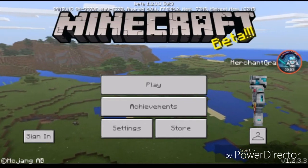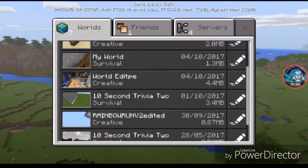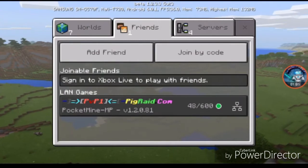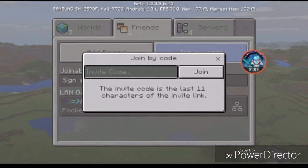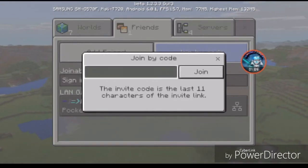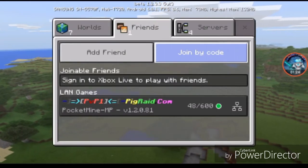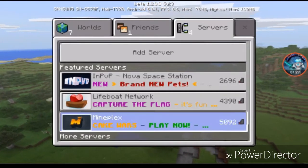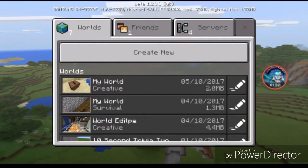Let's check out what changes are in this update. Let's click Play — nothing changed here. Let's go to the Friends tab. Okay, I think we need to sign in. You have to sign in with Xbox, but I can't do it right now. Servers — nothing changed there either. Add server — nothing changed.